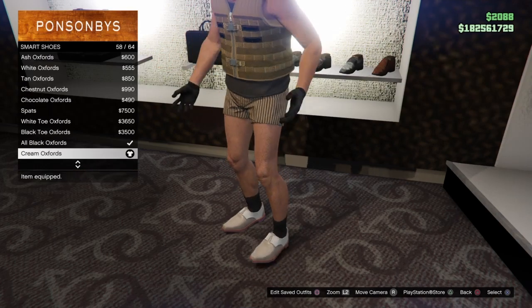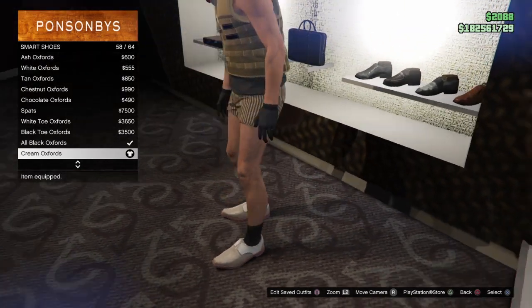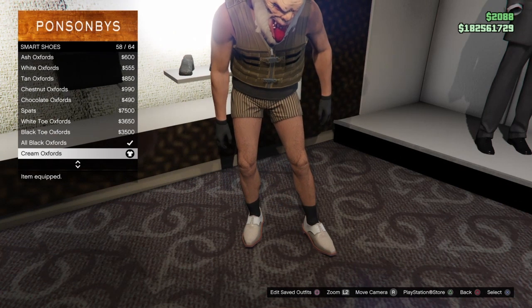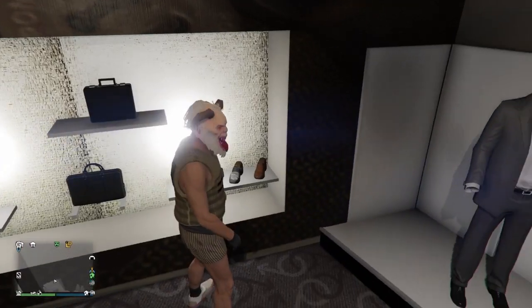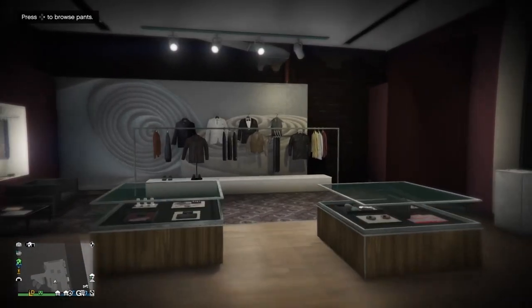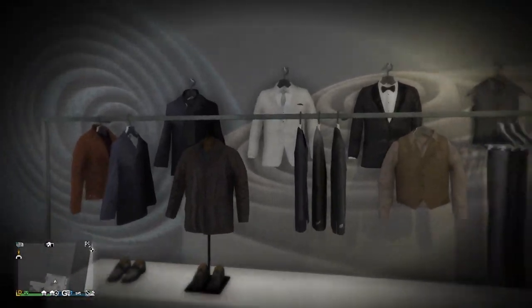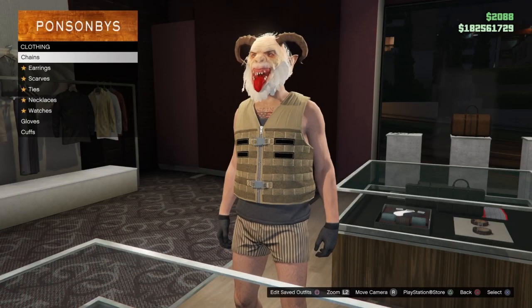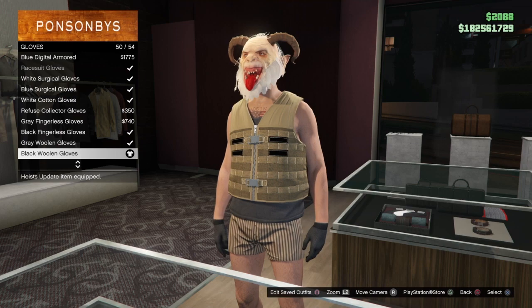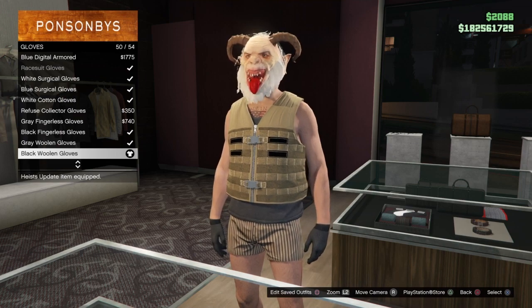Go to the smart shoes and put on the cream oxfords, number 58 out of 64. Now let's go over to the accessories and put on the black woolen gloves, number 50 out of 54, down here by the bottom.